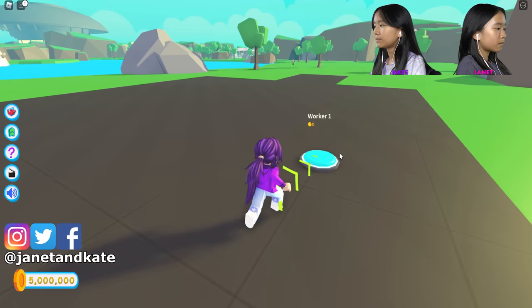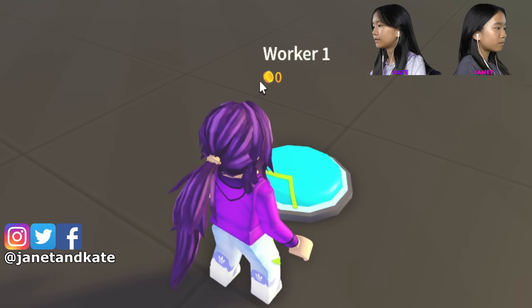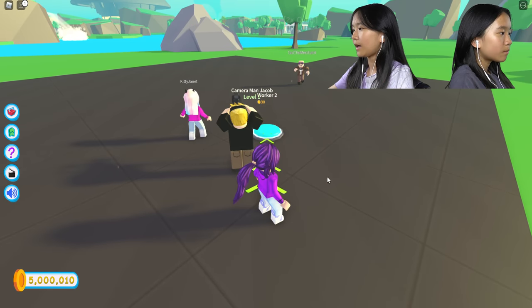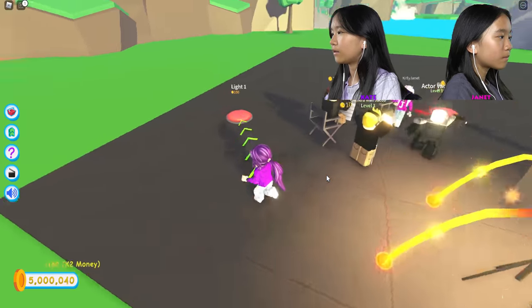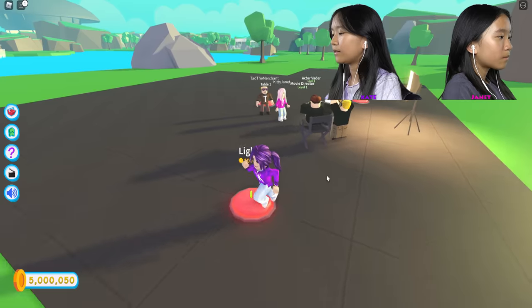I'm gonna start by buying my first thing because they cost coins — one worker. Yay, so it looks like I got a cameraman worker. And I'm just gonna buy everything, you know, all the lights.